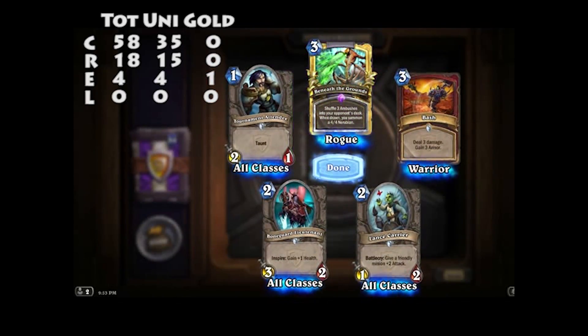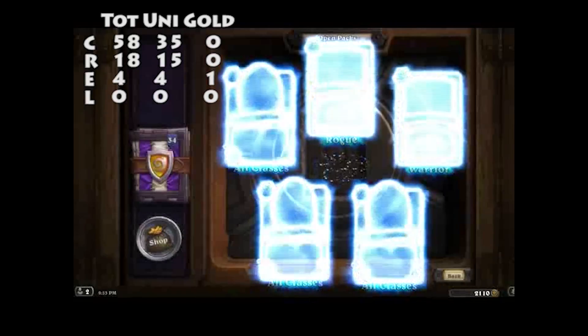Golden Epic! We've got a Golden Epic — Beneath the Grounds. Shuffle three Ambushes into your opponent's deck; when drawn, you summon a 4/4 Nerubian. Sounds quite convoluted.